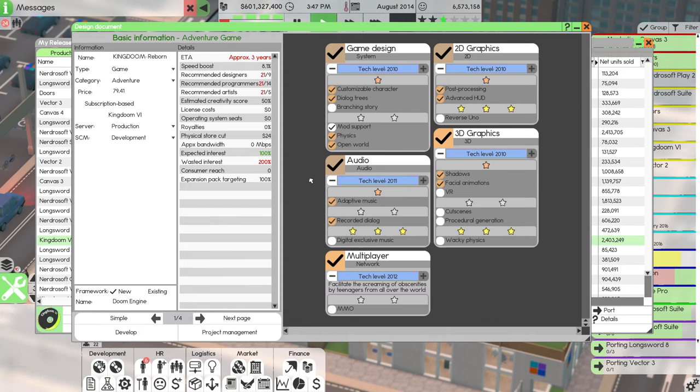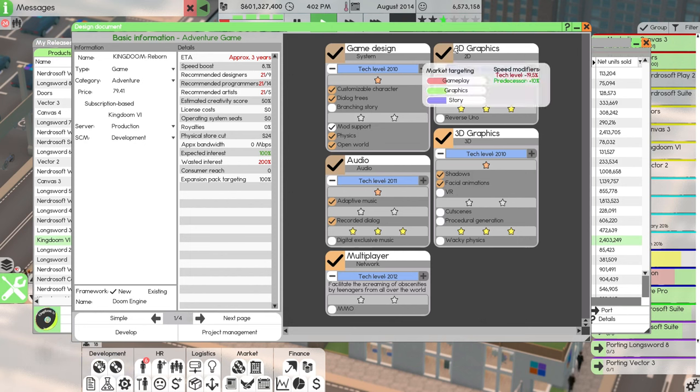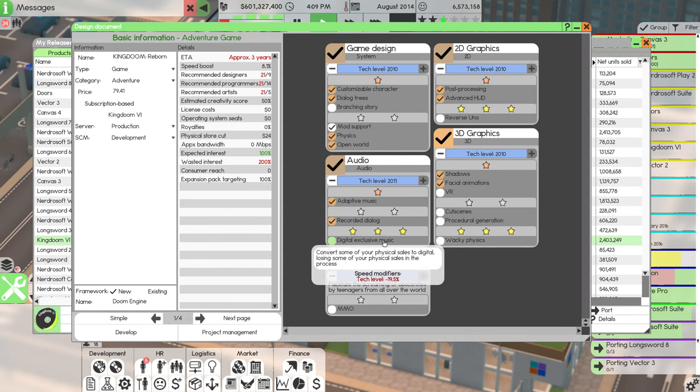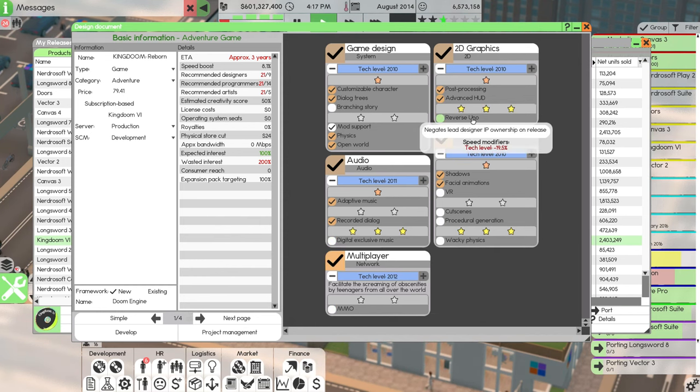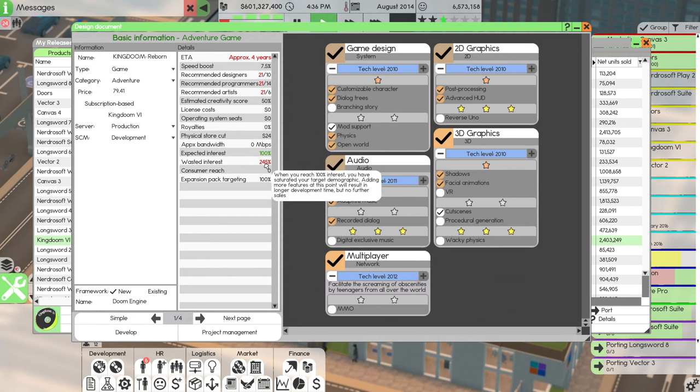We're going to do mod support, releasing this in around 2018 — aiming for May 2018, 15 years after King Doom 6. We'll do mod support, adaptive music, recorded dialogue. It's not going to be an MMO. It's going to have post-processing and an advanced HUD. It's not going to have VR support. It is going to have cut scenes. Procedural generation is unnecessary — it's already at 245% wasted interest. It is also going to be $69.